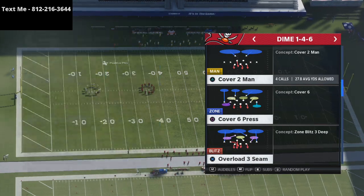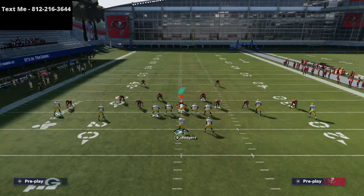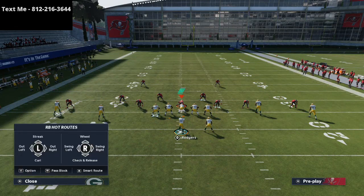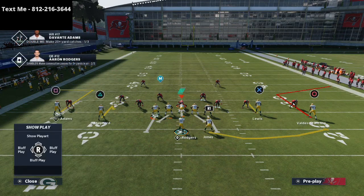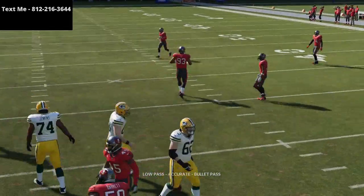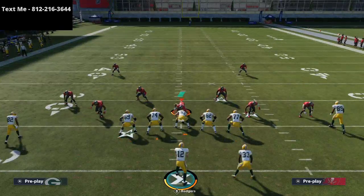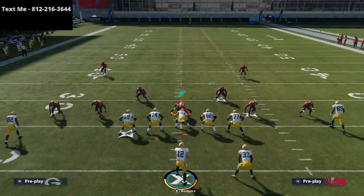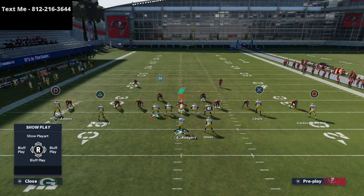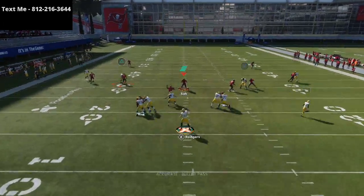I'm going to come out in cover two man. First thing I want to do is show you how this route works against man-to-man. We're going to put both slots on hitches and just throw them. If I press defense — man align and press — and just throw these hitches, you see it gets intercepted.